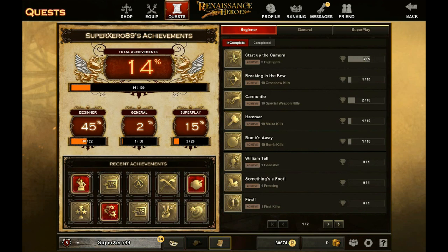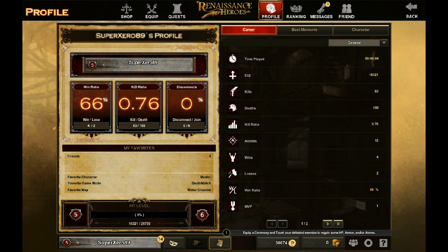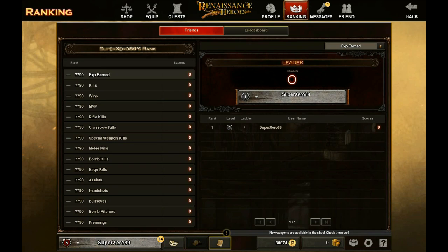You have quests, which are little objectives like killing a certain number of enemies, or especially when you first start out, telling you how to navigate your inventory and equip certain items. You have your profile which tells you your win rate, kill/death ratio, and stuff like that.